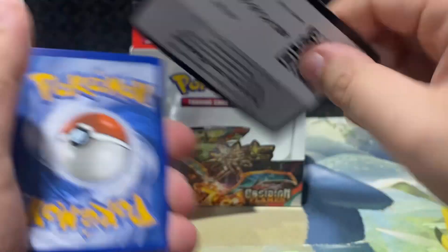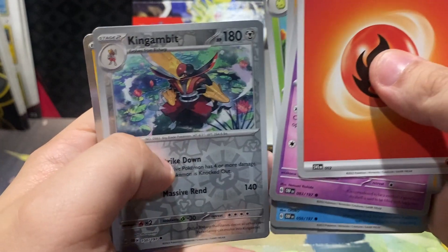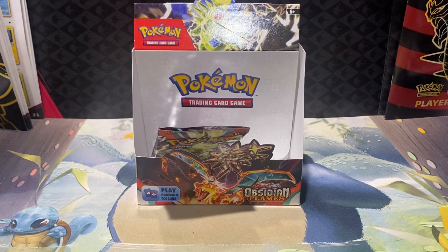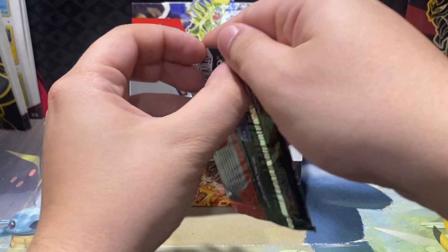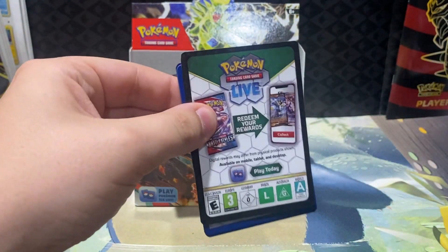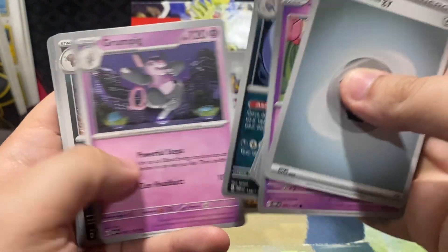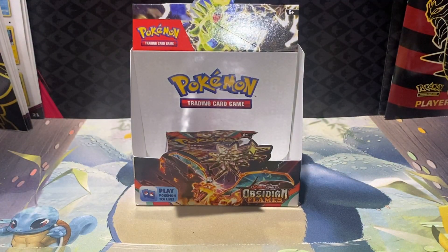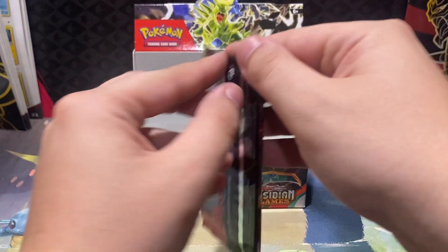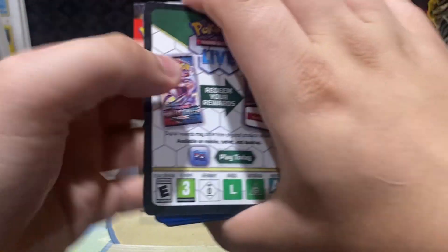Entei and Heatmor. Togepi, Wugtrio, Staraptor, and Kingambit — it's our first Kingambit. It's an uncommon. Have I not paid attention to the Kingambit cards? Is that my first Kingambit in two ETBs and three boosters? I highly doubt it's the first Kingambit we've gotten — but it's the first time I've acknowledged it, which I feel like is an issue.